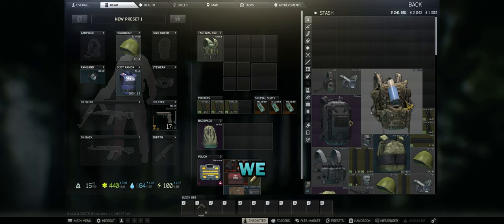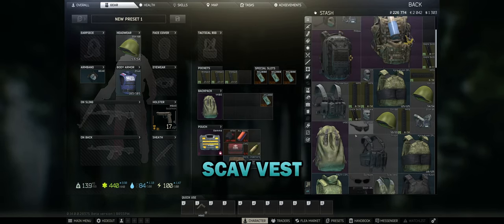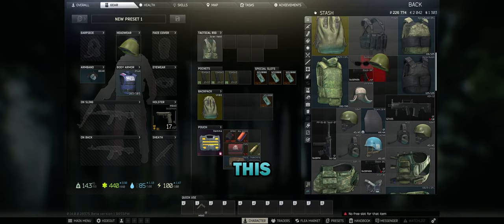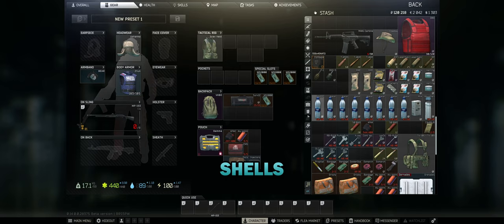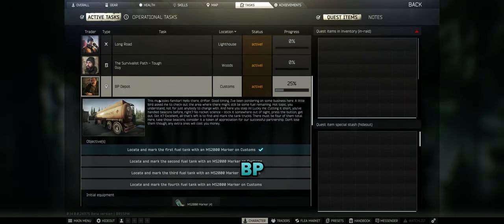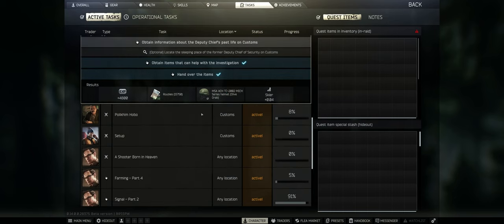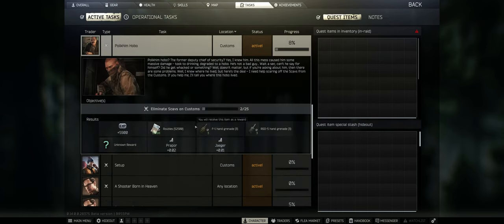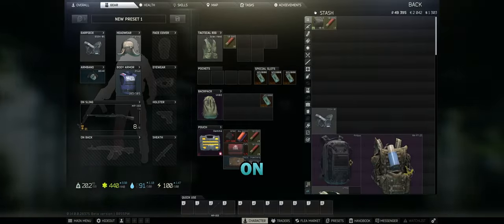We need a scav vest and this weird hat. We also need a shotgun - not a pistol, just need the shells. We're going to attempt BP Depot. I already got one marker down. Chemical Part One - I already handed over the key, so I just need to grab the case. The key you can just buy from the flea market. Kill a bunch of scavs and kill 15 PMCs wearing a weird hat and scav vest, which I have on right now.